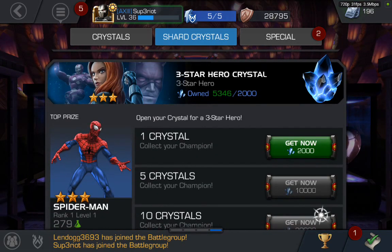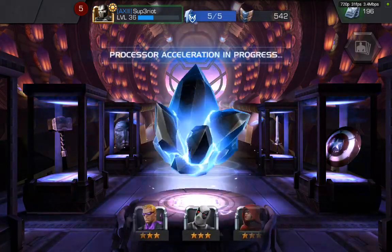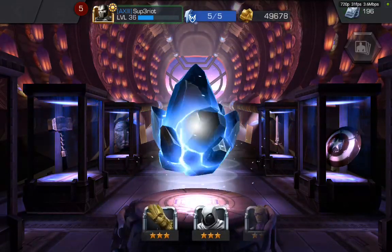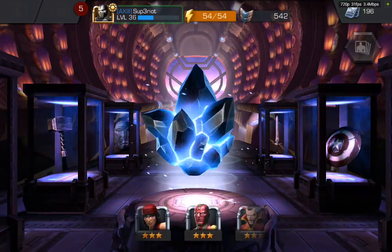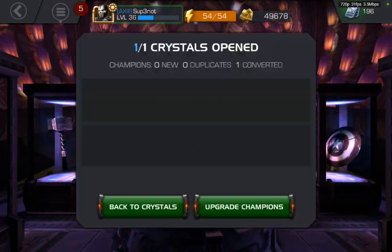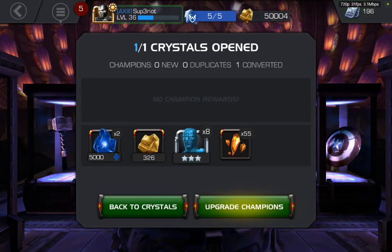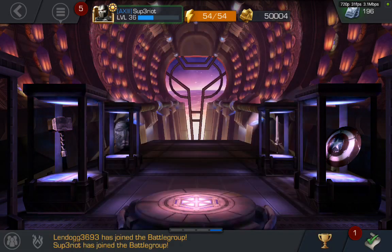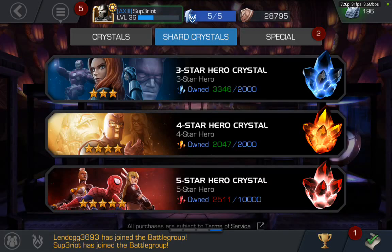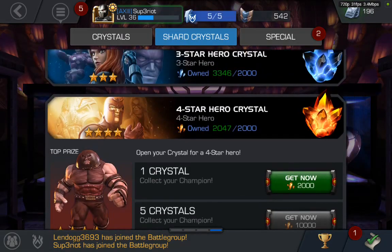Okay, so we're going to open a two or three-star hero crystal — actually only one. I need to open one and pick up a four-star hero. Let's see that one right there. I like Vision — this is Vision. Through a premium pack you can only get Vision through a premium pack, so you can't get the original Vision through spinning. Because we're going to do four-star, guys — four-star.